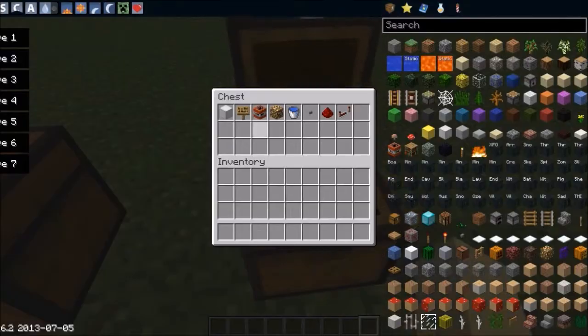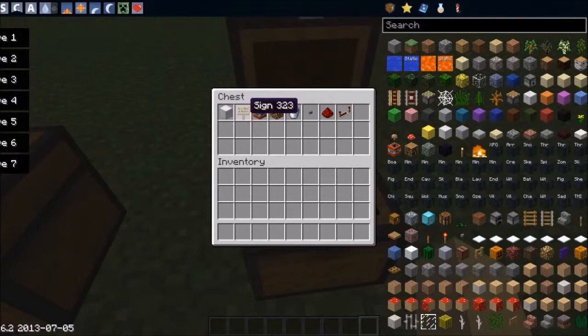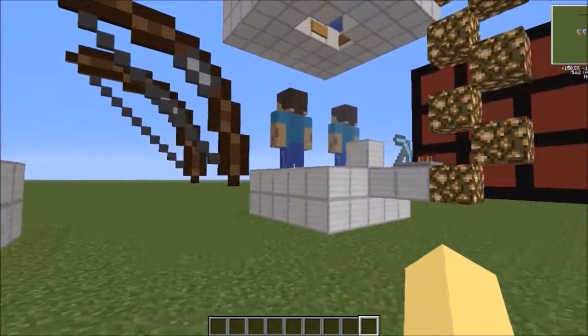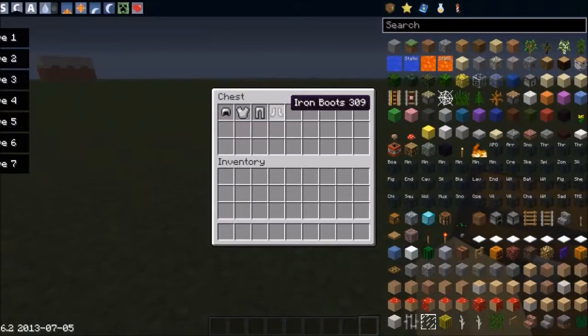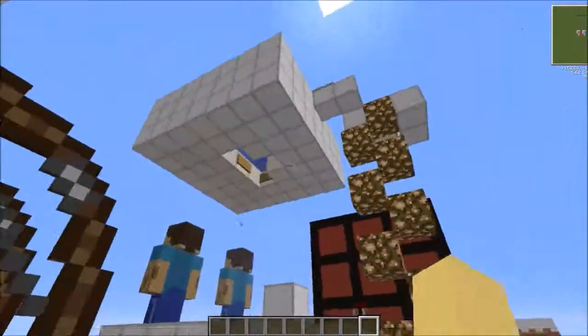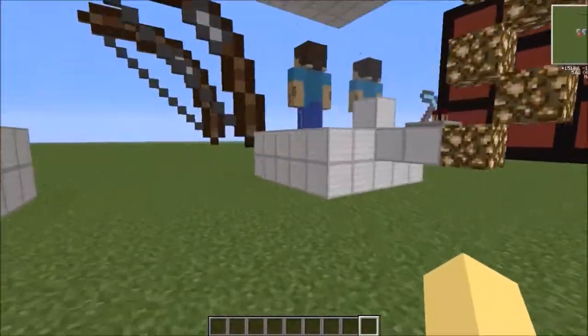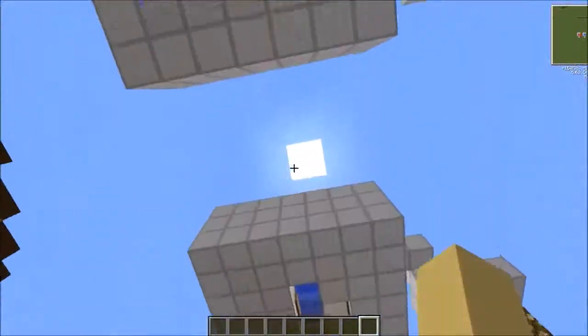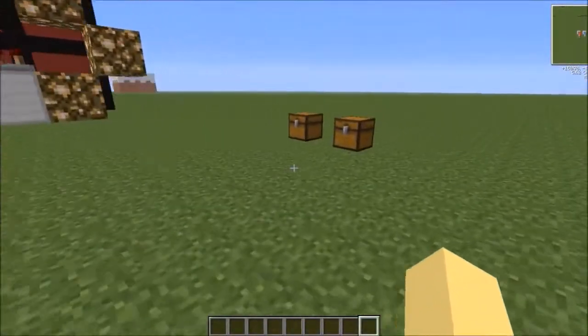What you're going to need for this build is: blocks of iron, signs, TNT, glowstone, a water bucket, buttons, redstone, and a redstone repeater. If you are planning to do this in survival, you will need a full set of iron armor, or the blast will just obliterate you from the TNT. You're also going to want to have a pool of water around the area so that when you fall back down you can land safely.